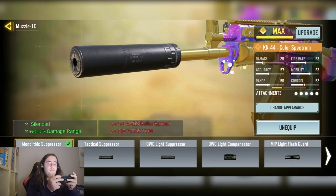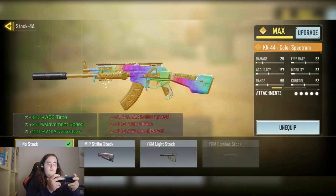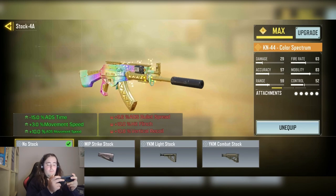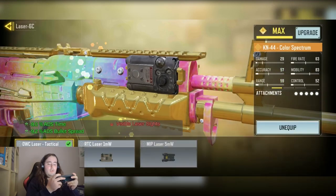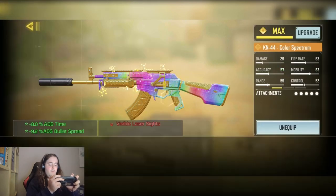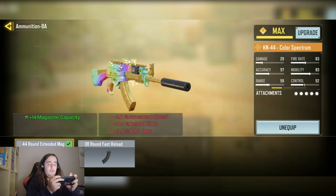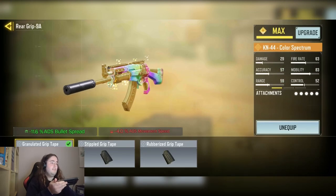We have the Monolith Suppressor for the sonic ability and plus 25% damage at range. We have the No Stock for minus 15% ADS time, plus 3% movement speed, and plus 10% ADS movement speed. We have the OWC TAC laser for minus 8% ADS time and minus 9.2% ADS bullet spread. We have the 44 round extended mag for plus 14 mag capacity. And finally, we have the Granulated Grip Tape for minus 11.6% ADS bullet spread.